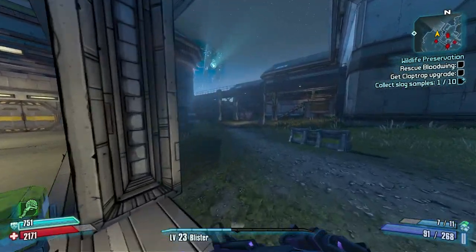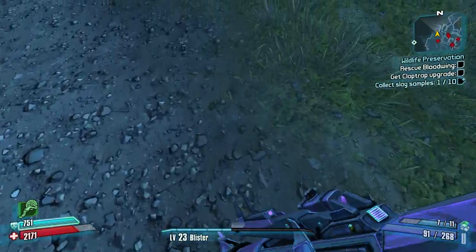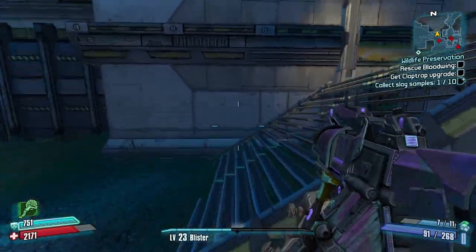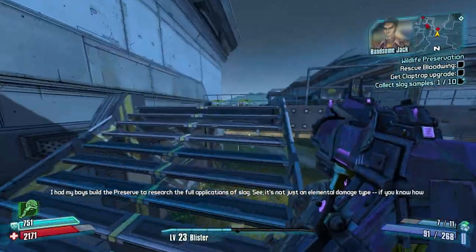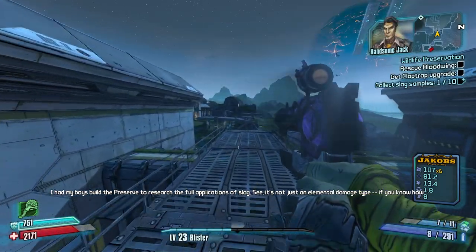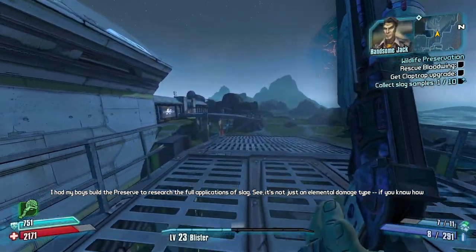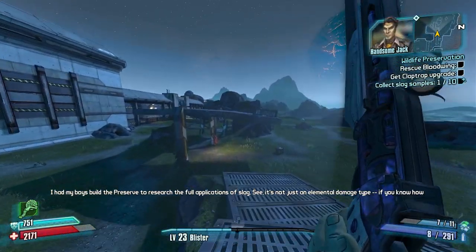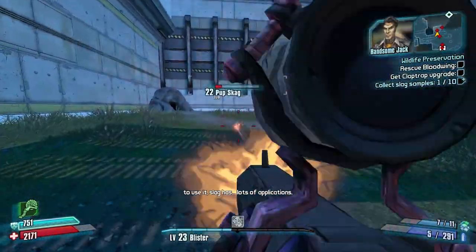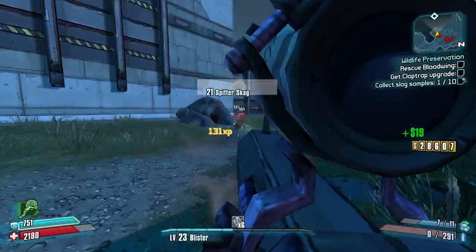Up ahead there is a skip we can do — but not for Krieg, unfortunately. For all other characters you can do a grenade jump to get out of bounds and skip all the combat. Honestly the combat's so easy it's not really worth skipping, but you can if you want to. In some people's minds the combat's easy so why not skip it, but in my mind it's easy so why not just do it.